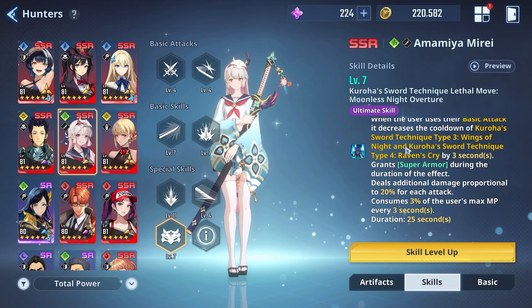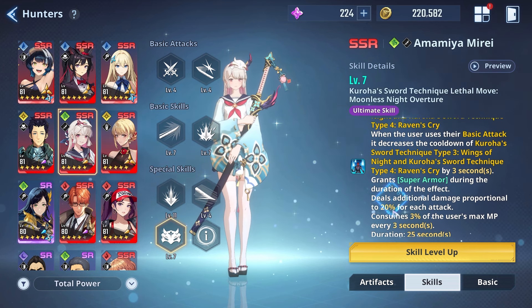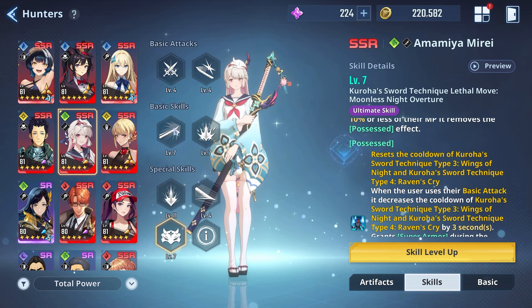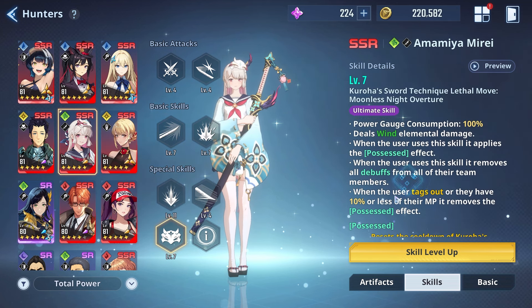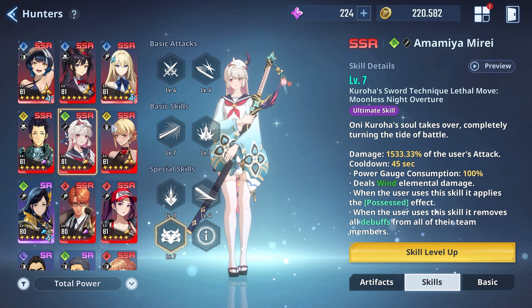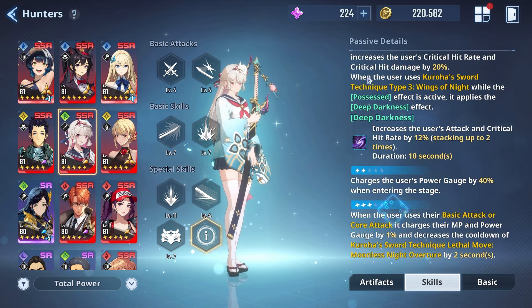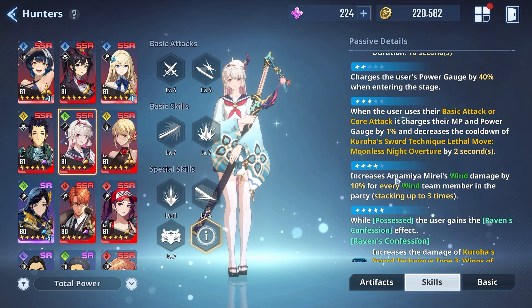This is kind of insane because using skills usually drains her MP. Her Possessed Effect also drains her HP — consuming 3% of the user's max HP every 3 seconds over 25 seconds — and deals additional damage proportional to 20% of each attack. Using basic skill 1 and basic skill 2 will drain even more HP. When she tags out or has 10% or less MP remaining, the Possessed Effect is removed. So you can't just use her ultimate and keep Mirai in for the entire battle. Advancement 3 helps negate that by recovering MP through basic and core attacks.